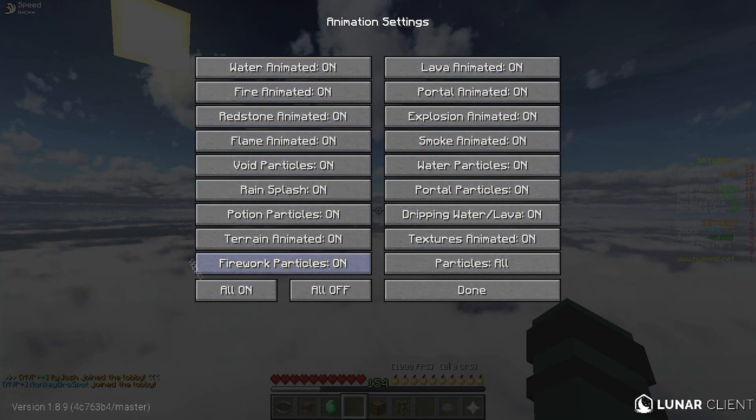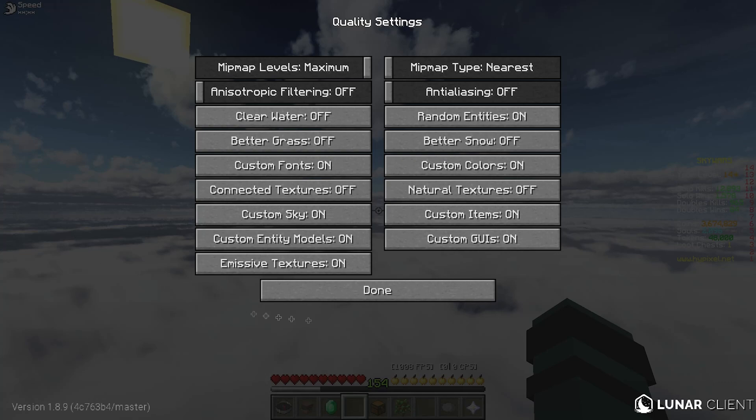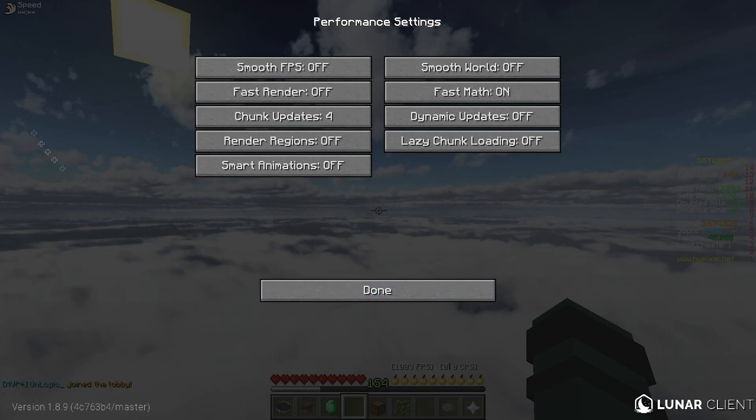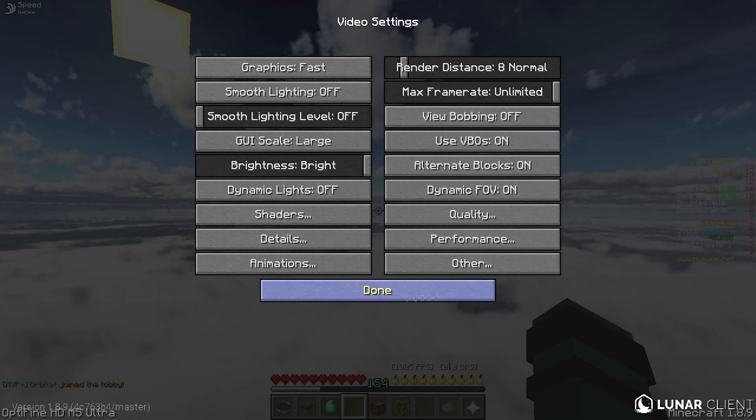For animations I have everything on because I just like the game to look nice. Then if we go to the quality tab, here's all that stuff, and then the performance tab you can see all this, and then the other tab. Just copy all that down if you want.